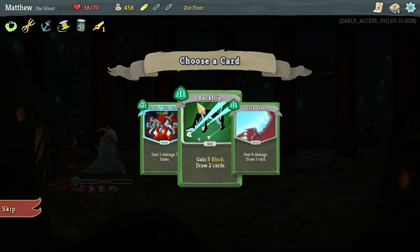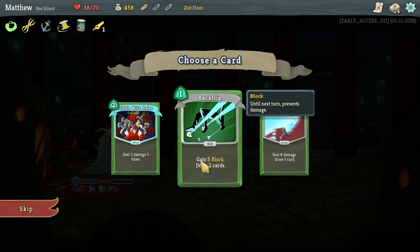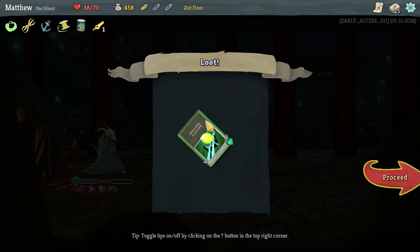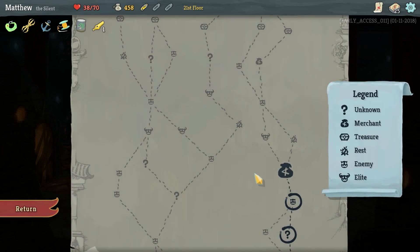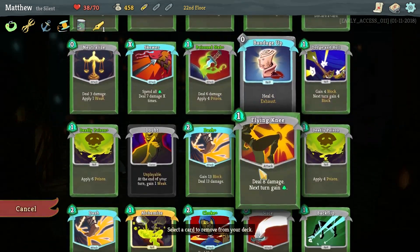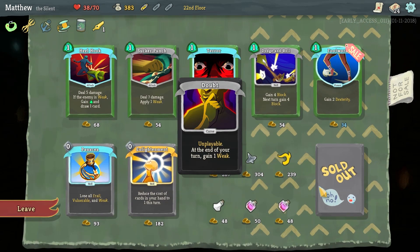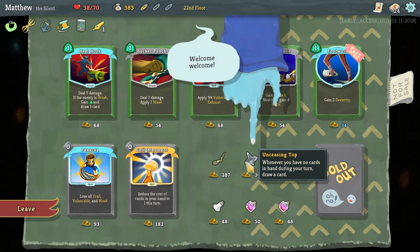That was a fight that got us into trouble — no lie. We got an Elixir, and we've got Backflip, Riddled with Holes, or Quick Slash. I like Backflip, let's go with that. And then we're at a store, so we should have an opportunity to get rid of some of these troublesome cards. I'm going to get rid of Doubt — that's going to cost us 75 gold.